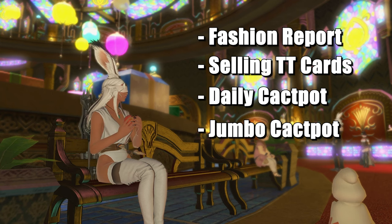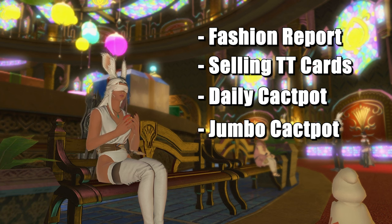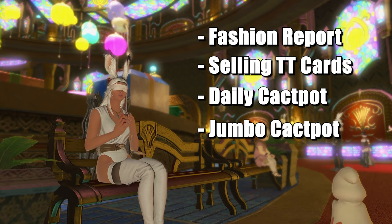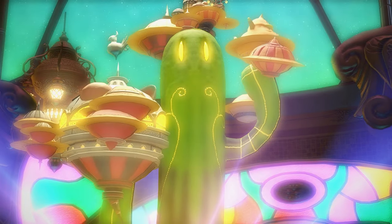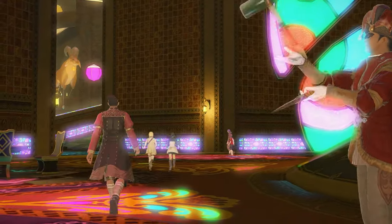This method alone has given me enough to buy all the glamour I want and start working toward more expensive mounts and items. Your guaranteed 66,000 MGP a week from the fashion report with the buff would net you 1.5 million in about 26 weeks, covering the majority of lower-cost items. This is not including your weekly challenge logs, which can net you anywhere from 55,000 to 79,000 MGP on top of that.